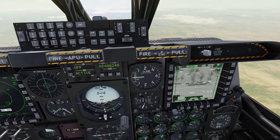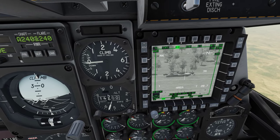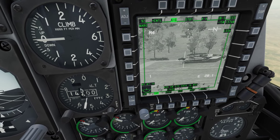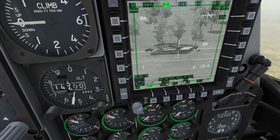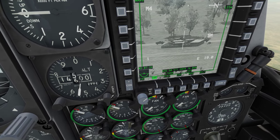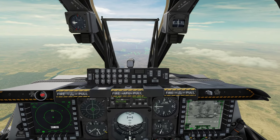We've been given intel, supposedly for this scenario, that we've got an outpost that's received fuel trucks over here in Syria. We've got the general coordinates and we've found it. Looking around on the ground, you can see right in this area a barrel standing up, here's another one standing up, and we've got some anti-aircraft guns there.